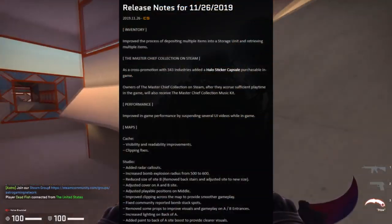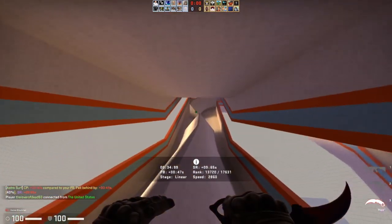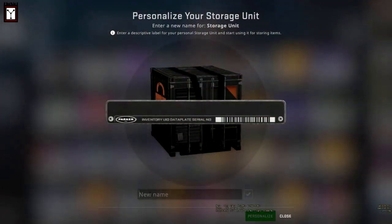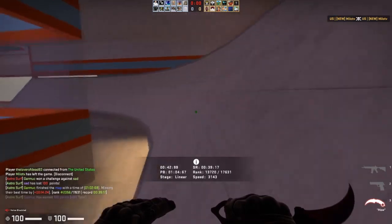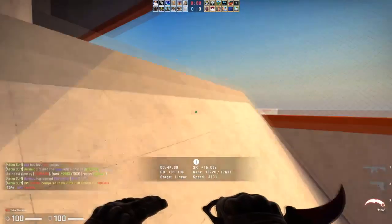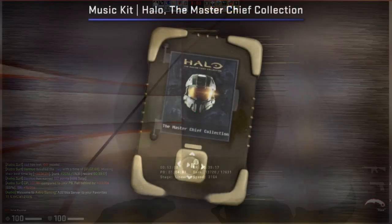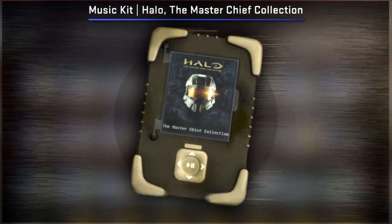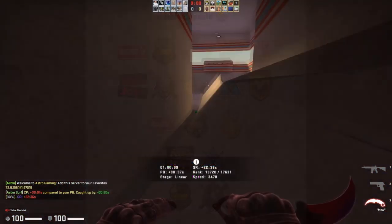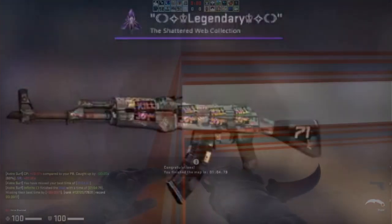Closing out November, there was another pretty massive update with a lot of new things like the Halo sticker capsule and storage units. Storage units allowed a lot of people to move their storage accounts over into one main account, which is pretty good. Also the Master Chief collection was a very cool collaboration with CSGO, giving us what I consider the best music kit of all time. The sticker capsule was also pretty cool with the Killjoy holos making some amazing crafts happen - overall a really good update.